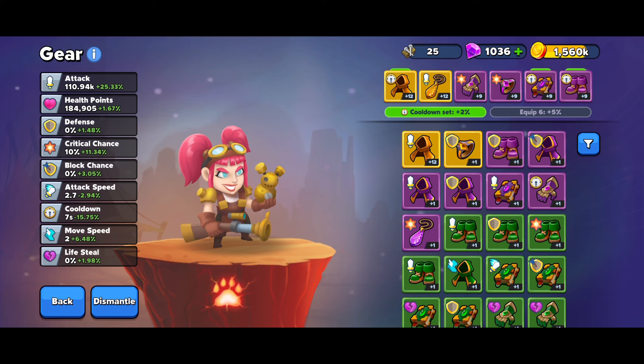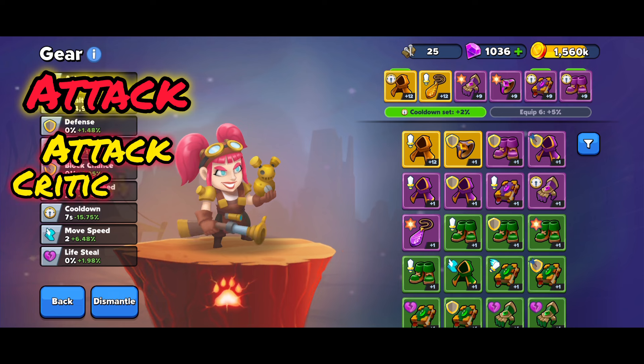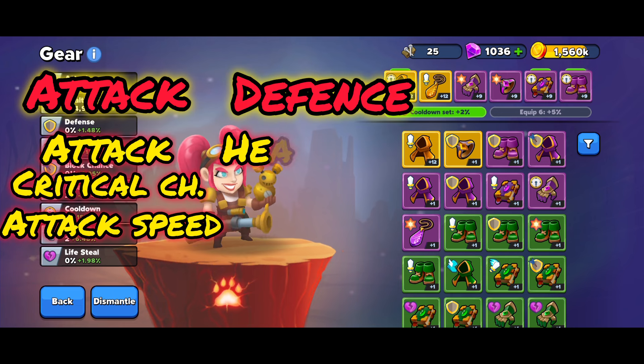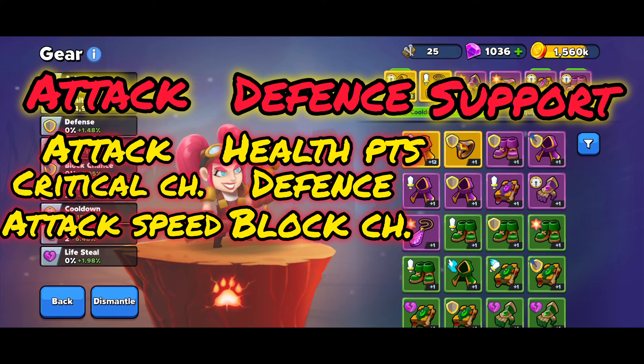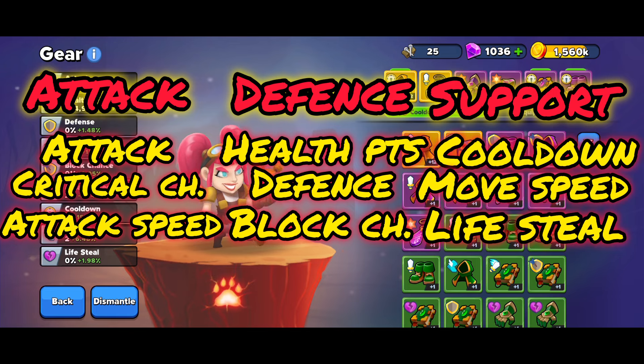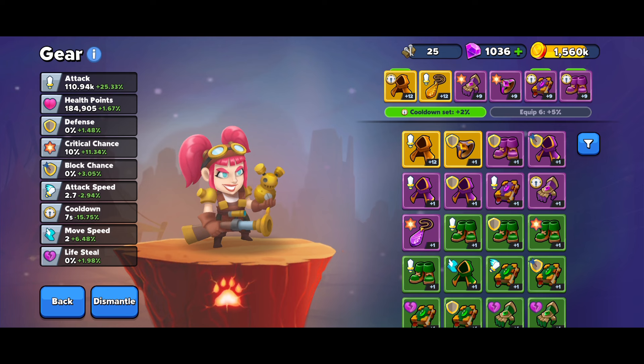We can divide gear into three groups: an attack group covering attack stats, critical chance, and attack speed; a defense group with health points, defense, and block chance; and a support group with cooldown, move speed, and lifesteal. This mirrors how we divide heroes — attackers whether melee or ranged, tanks for defense, and support units that freeze, heal, or assist.